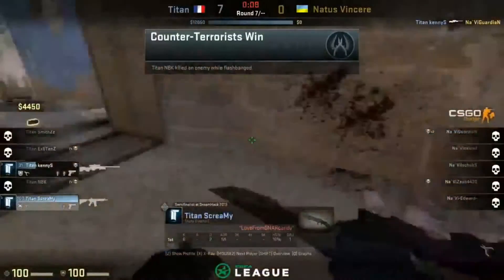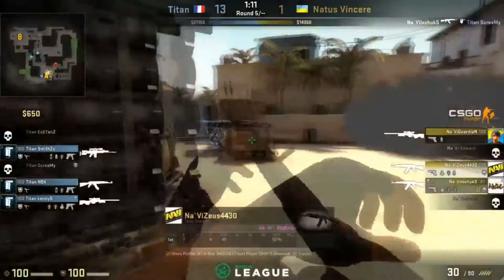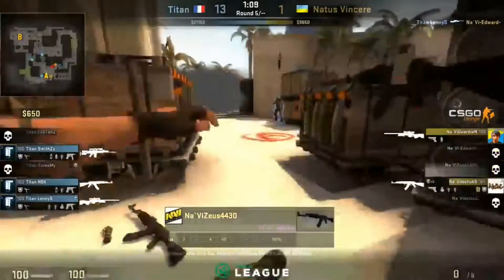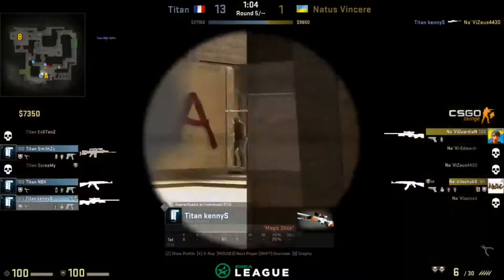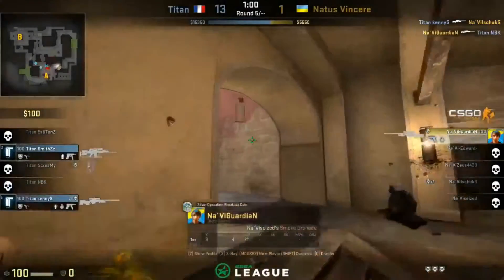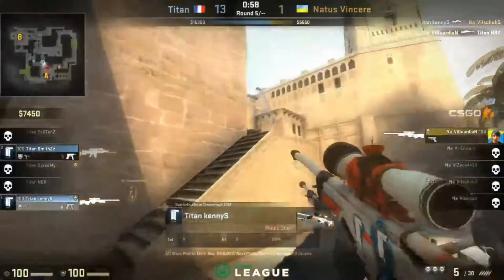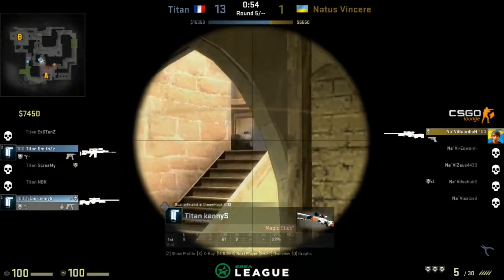That's another frag for Kenny S. AWP 7-0, not in there to try to get the op shot. Kenny S hits it on the Zeus — he does! Kenny has found Edward as well, pushing out of palace, flashing over. In Tetris he finds the triple, looking for the quad. Guarding in the meantime takes out mbk. Can he win the 1v2 battle? Smith does have the auto sniper while Kenny S backs off the connector and gives up his position.